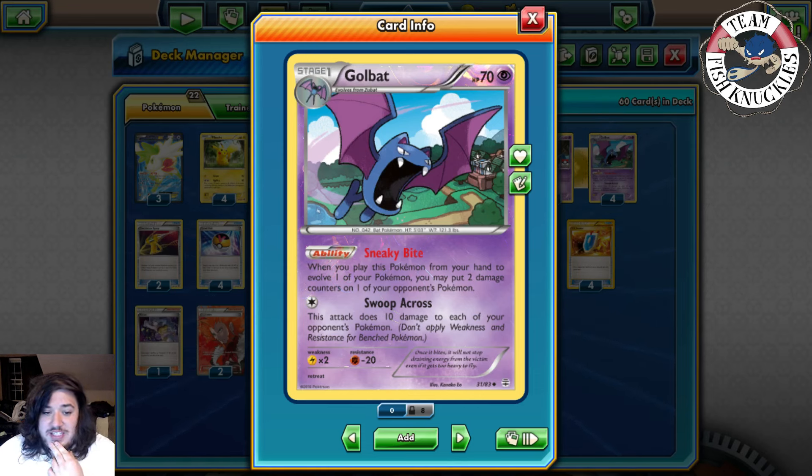Why no Pokemon Ranger against Giratina? He says Ranger would be useless against everything else — it doesn't make sense to hobble yourself by dead-drawing into a Ranger in matchups where you don't need it. If you face Giratina, you can try to outspeed them or find Lysandre around it. If they get a turn-one Giratina you're probably in trouble, as it prevents you from playing Special Energies and Stadiums.